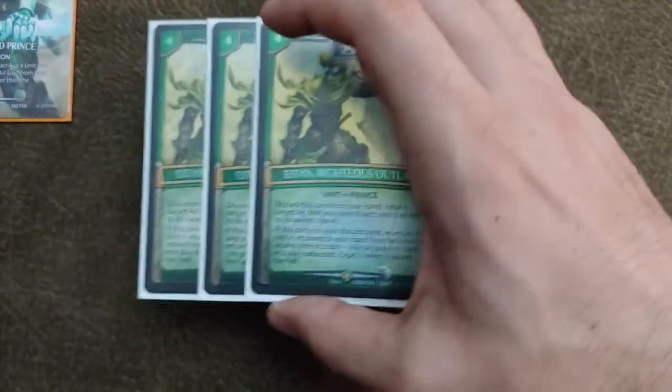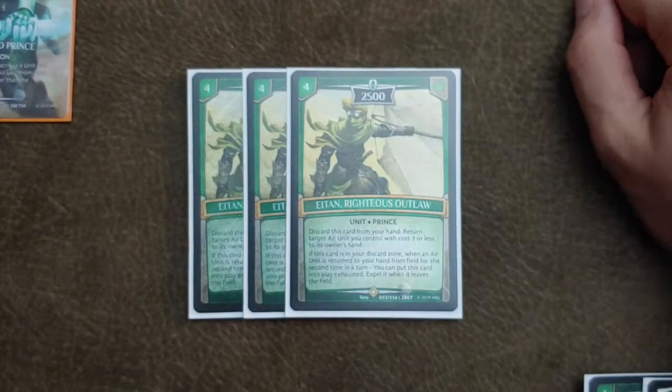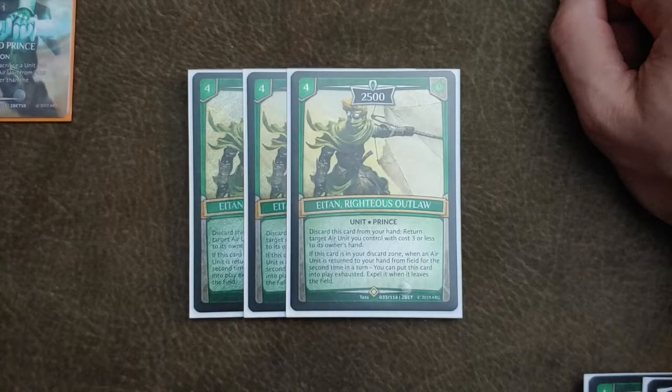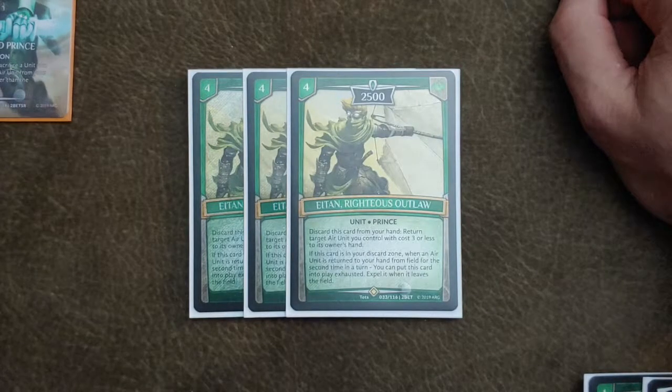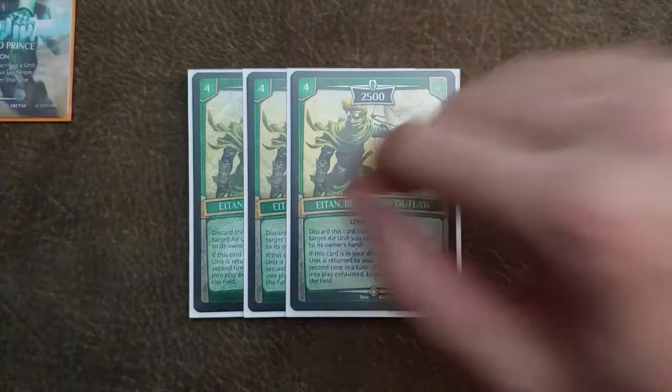For our four drops, we have Iotin the Righteous Outlaw. This card is so good — it helps dodge a lot of abilities or spells that your opponent is trying to use on your cards. And if you return two air units from your field to your hand, this comes out for free. There are times where you can actually get this card out on turn two, so having a four drop on your opponent's turn two really makes this deck aggressive.